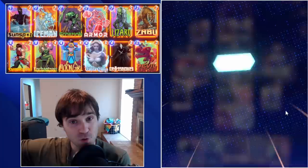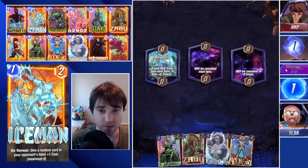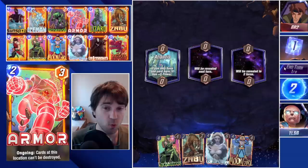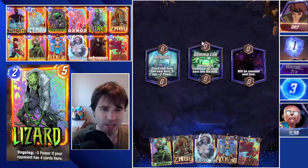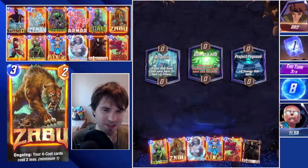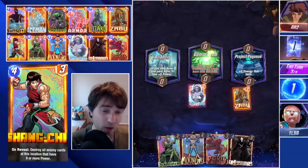First up we have GR2. The first location is Atlantis, and we're going to be able to flood multiple cards there. It's a good target lane for Shang-Chi, because if the opponent drops just one card, quite often it's going to be at or above that 9 power Shang-Chi range. The second location is Gamma Lab, which is another great target for Shang-Chi. We want Zabu onto the board to reduce the cost of our 4-cost cards. We also have White Queen, which will give us insight into their highest cost card.